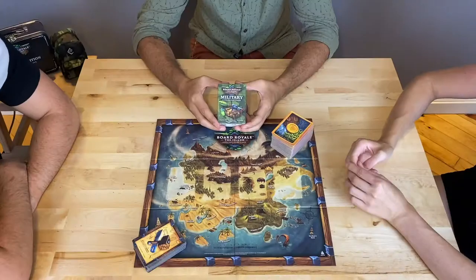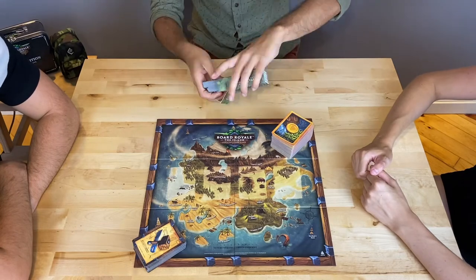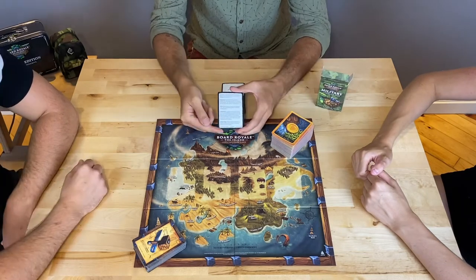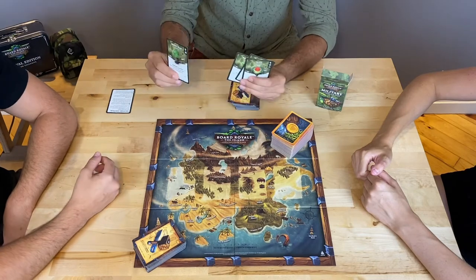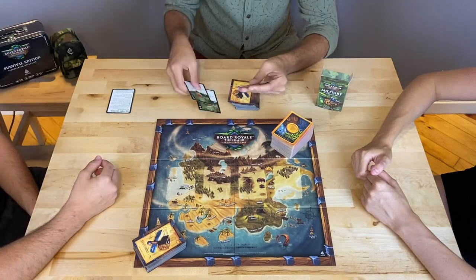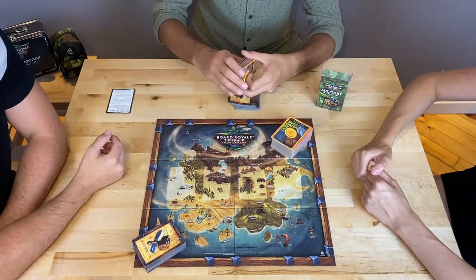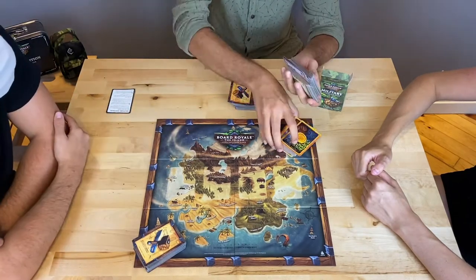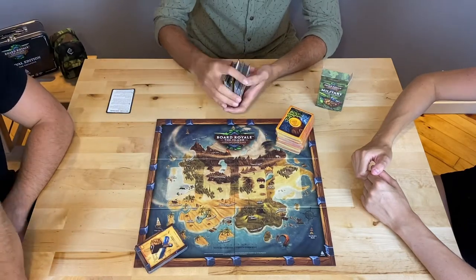Learn military expansion pack details in under 3 minutes. You can find your rule card in the deck. Place 4 disguise items into the resource deck and shuffle it. Add 76 military item cards into the base game items deck and shuffle it as well.